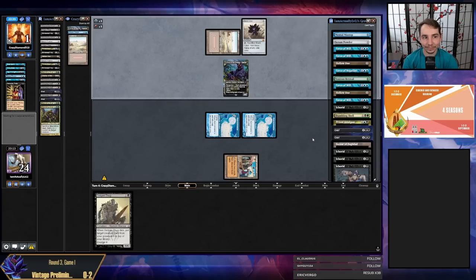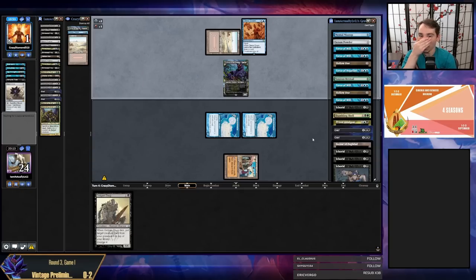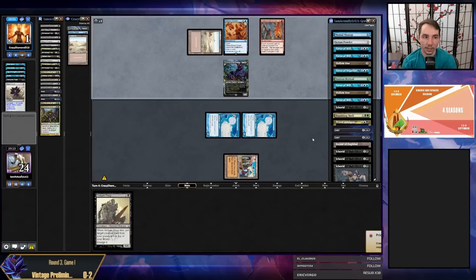They're at one. They can draw the card they want, recast Dress Down with Lurrus — but they have to use their Lotus. I assume they're on Breach, so maybe they vamped for Breach. Wait — Dress Down would be the card for turn with Lurrus. They didn't attack with Lurrus before this, so they don't have the ability to Dress Down and still gain three with Lurrus. Not attacking with Lurrus could be a punt that costs my opponent the game. Let's see what happens.